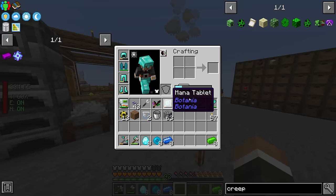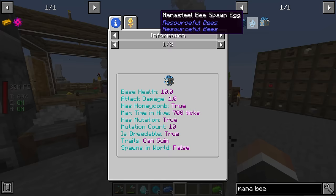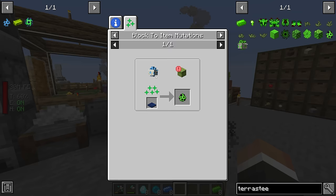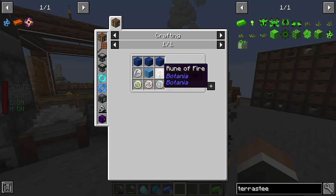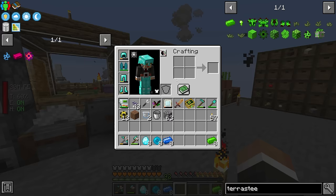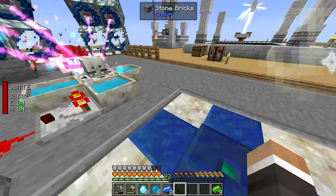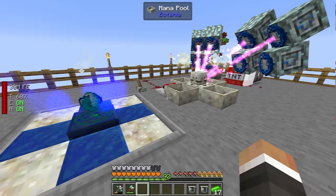Whilst waiting for the mana to produce the remaining terra steel blocks, I'll start the bee breeding and creation: the mana steel bee spawn egg with the iron bee in the mana pool, and the terra steel bee spawn egg with the mana steel bee on another terrestrial agglomeration plate. We could also just wait until we have all the terra steel we need and then reuse the existing terrestrial agglomeration plate.